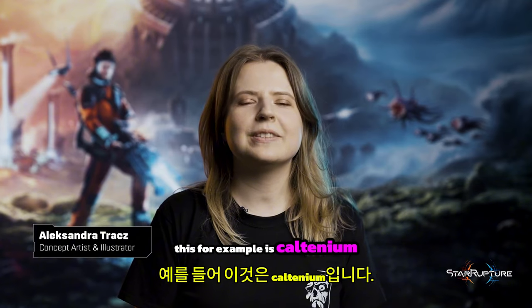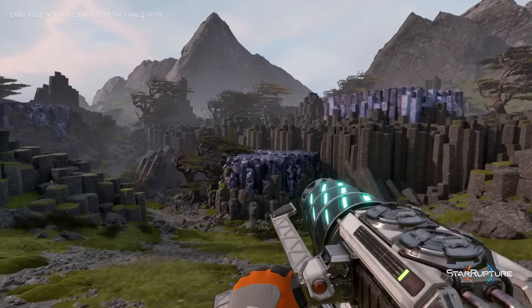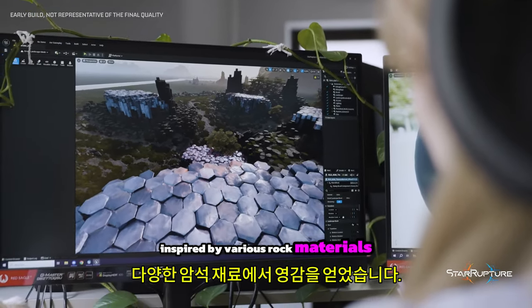This, for example, is how titanium — one of the crucial resources — was created. We took its shape from basalt rocks and added a metallic shine inspired by various raw materials.